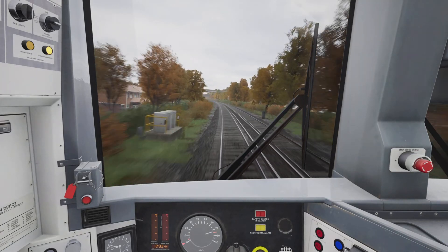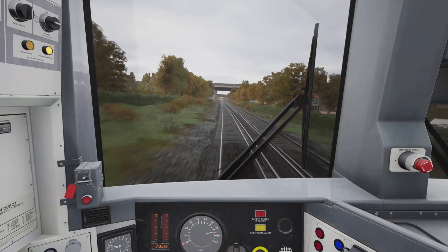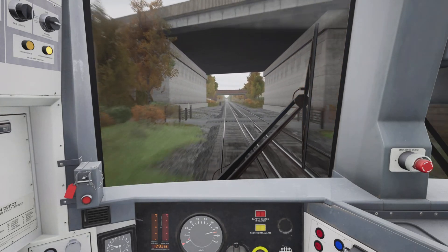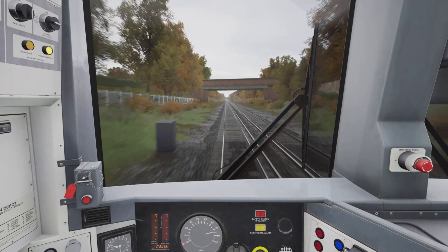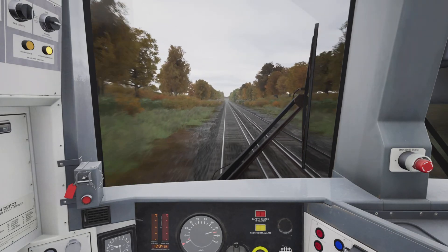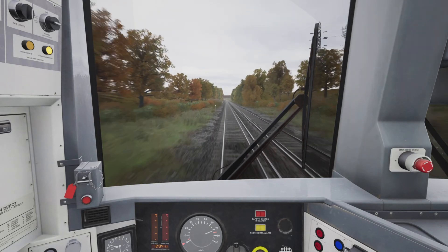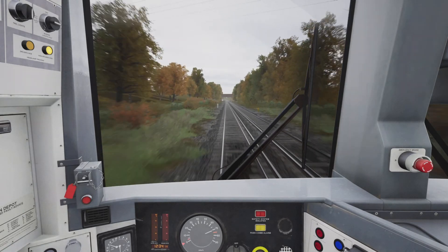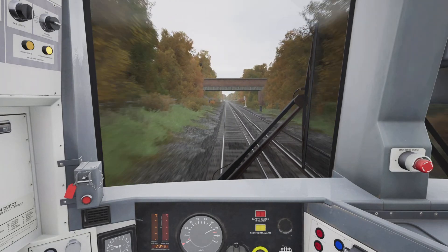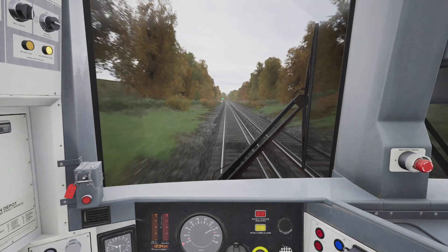We're up to 72 and a half miles an hour so reducing the power to notch two. That is balancing us out at 75 quite well. We are currently climbing but the speed limit is shortly going to reduce down to 70 miles an hour, so I've shut off the power to let the momentum die off. Our speed is beginning to fall towards 70 and we're down to 70 just in time for the commencement of the speed limit.